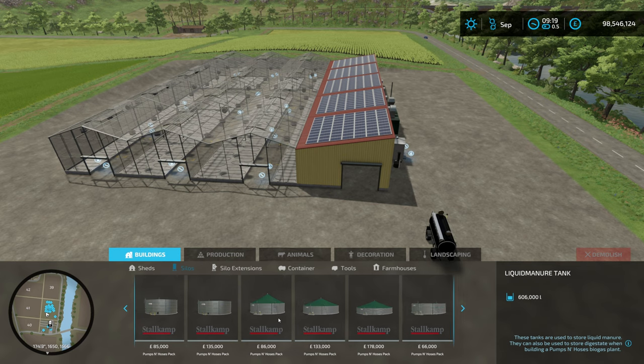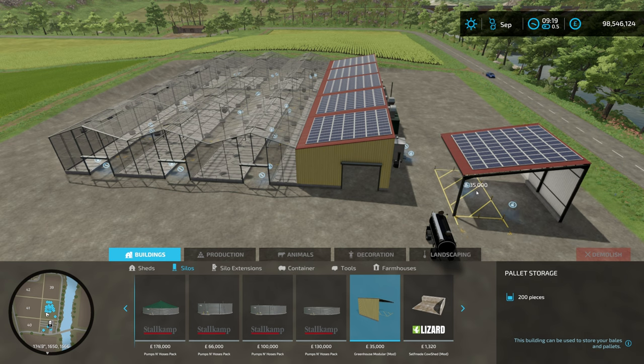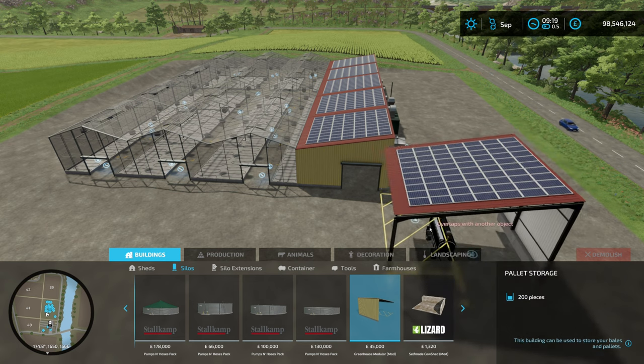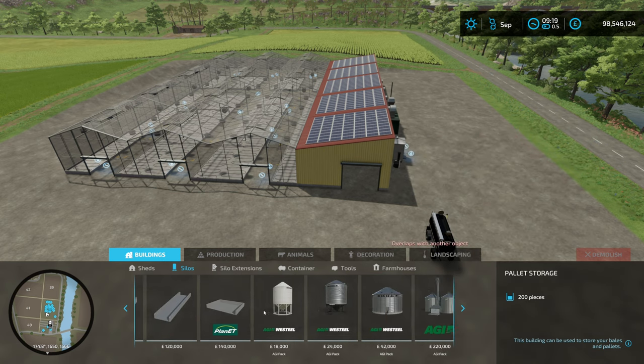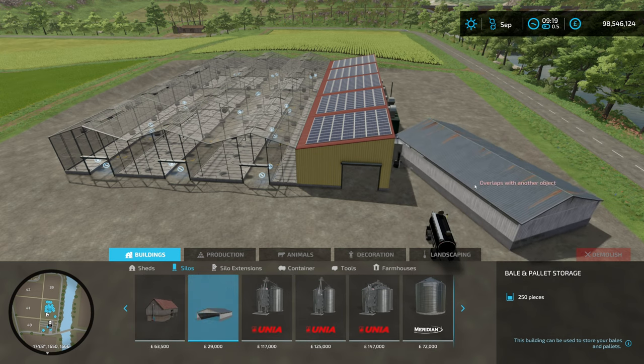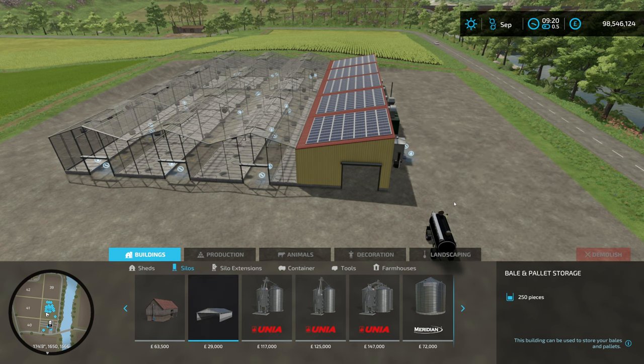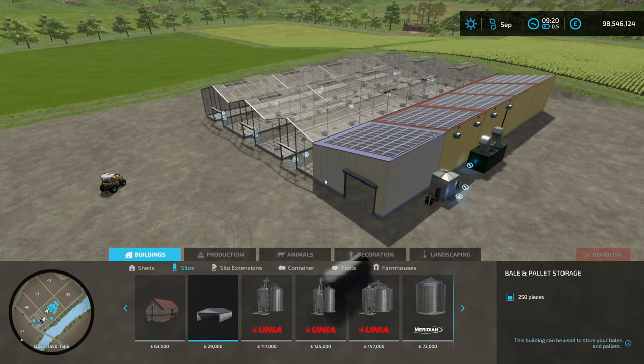Under silos, we have a pallet storage because you're going to be generating a lot of pallets. You may want multiples of these, or you might want to throw in one of the base game ones — although it only holds 250 pallets. So you might want to think about pallet storage, because if you want to make the best out of these you're going to need to sell when the price is high.